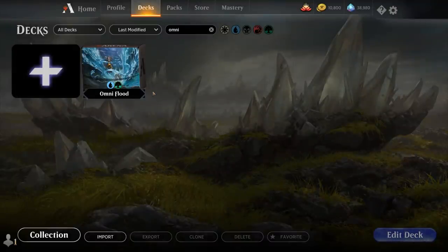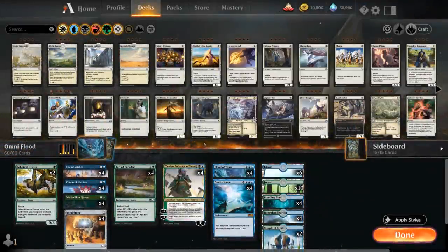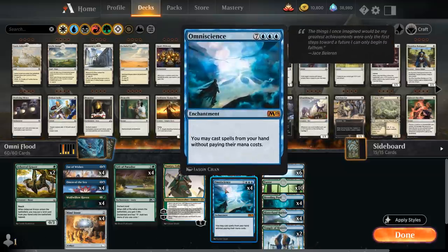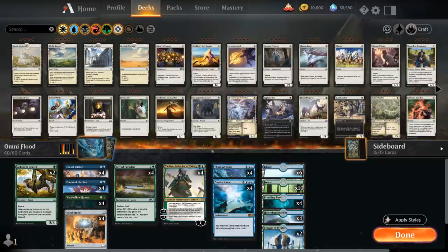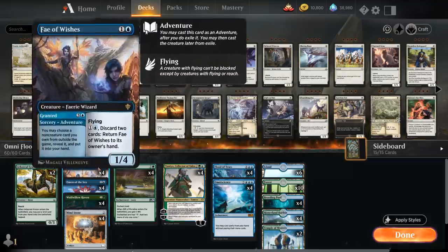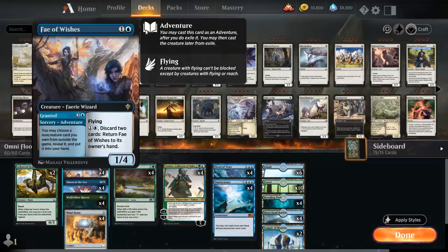Today we're taking a look at another historic deck — a pretty fun combo deck titled Omni Flood. It's an Omniscience Flood of Tears combo deck that we've featured in the past in standard, but this time we have a much cleaner win condition. Instead of drawing our entire deck one by one with Jace, Wielder of Mysteries, we now have Fae of Wishes to grab win conditions out of the sideboard.